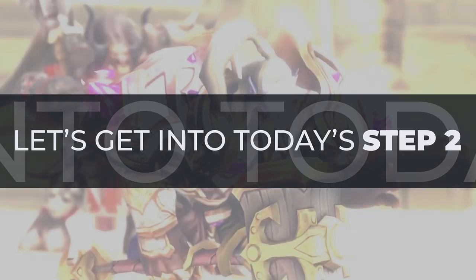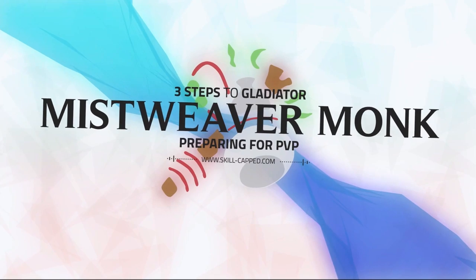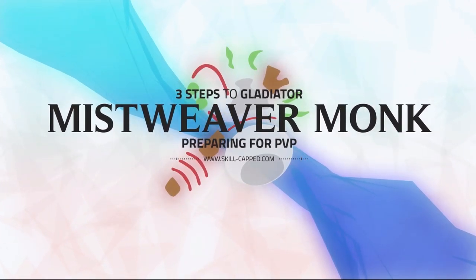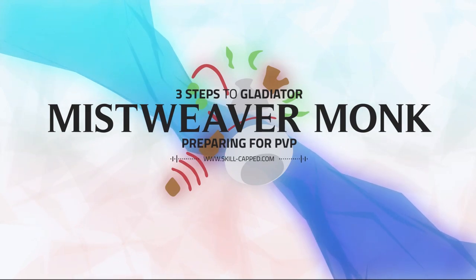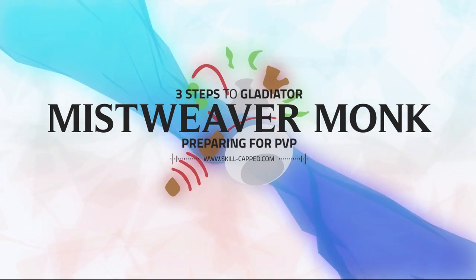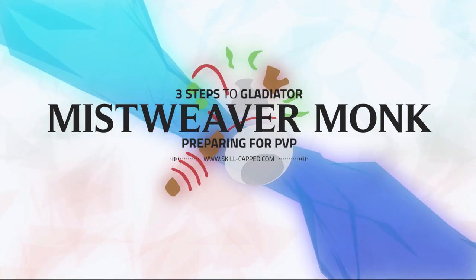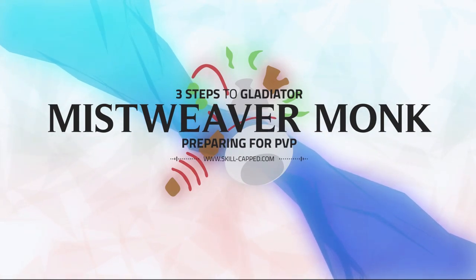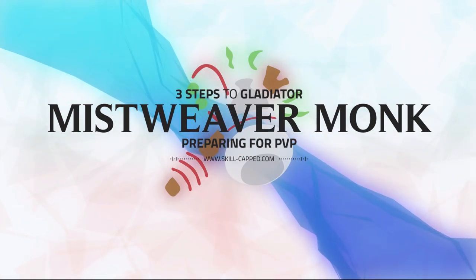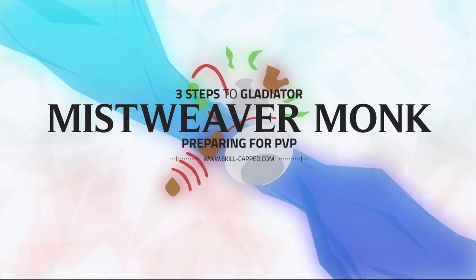Let's get into today's Step 2 release. Welcome to the 3 Steps to Gladiator series. In this series, we'll cover Step 1: building your character, Step 2: preparing for PvP, and Step 3: entering the arena. In the second part of this 3-step series, we'll talk about preparing yourself for arena. In the previous video, we talked about talents, Azerite traits, and gear. In this video, we'll talk about min-maxing your healing and mana efficiency, and getting the most out of your crowd control.